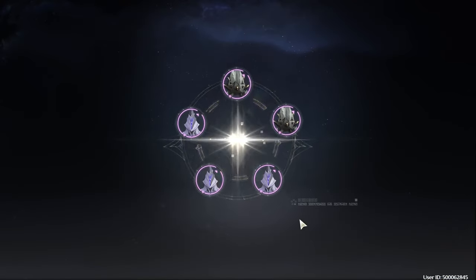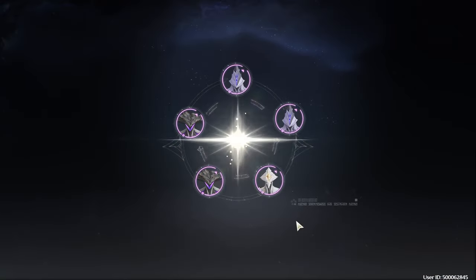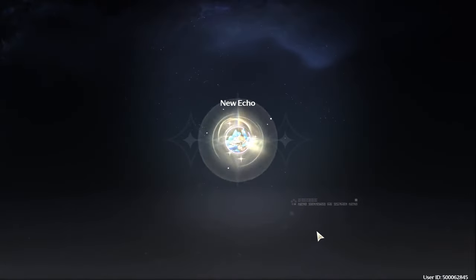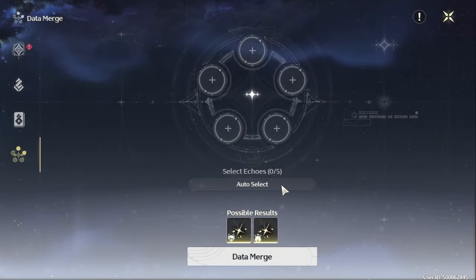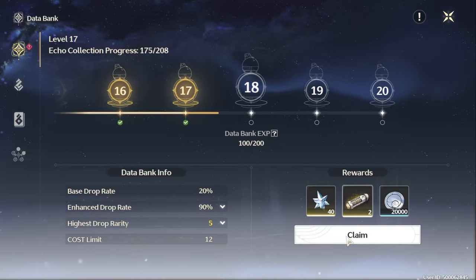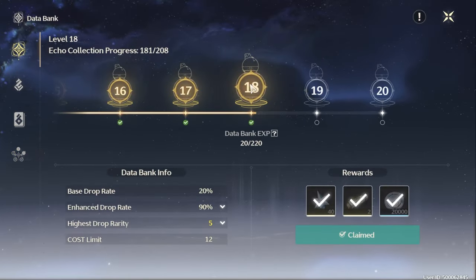If you're impatient like me or have already hit databank level 17, feel free to use the handy data merge feature, which can be found as the fourth tab underneath databank. This is the reason I said to collect every single echo earlier in the video. Data merge lets you turn five low-level or unwanted echoes into a random echo that could potentially be useful — and this includes ones you don't even have. Whenever you obtain one you don't have, that completes your databank and raises your databank level. I converted a ton of echoes and was able to get that last bit of databank XP needed to finally hit level 17 and truly start my endgame grind.